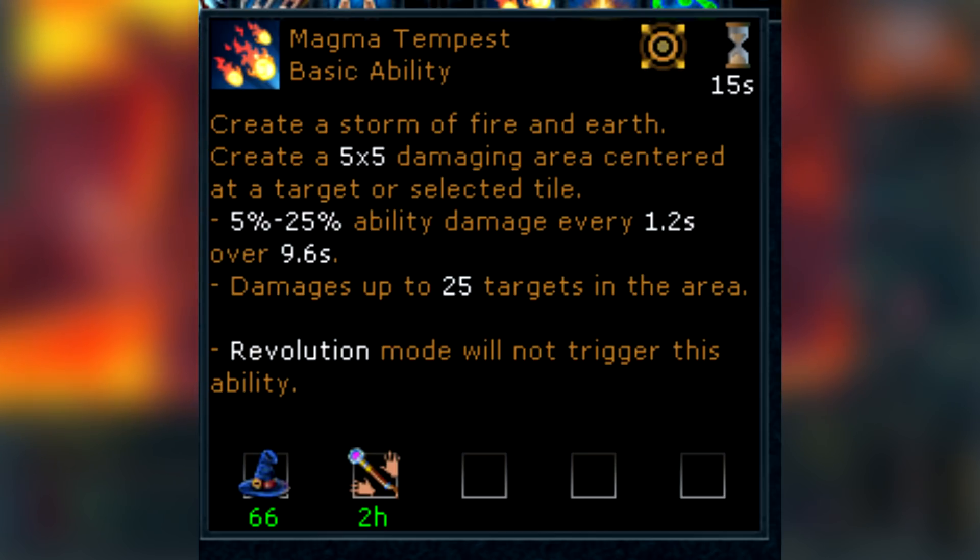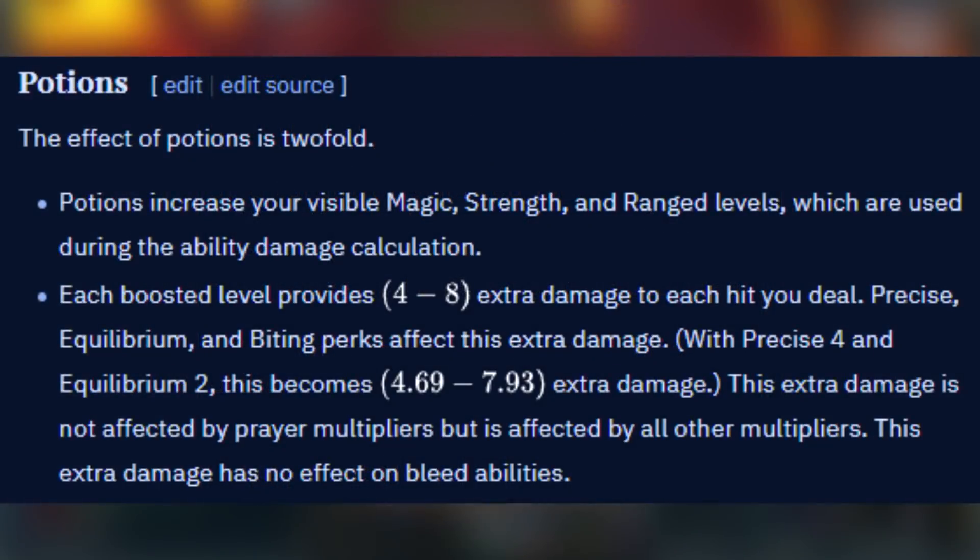The damage formula has a secret little addition to it for non-bleed abilities. For every boosted level that you have, you get 4-8 extra damage, which normally is pretty inconsequential as all non-bleed abilities hit pretty high, but this one hits particularly low. With our +21 stats from Elder Overloads, we're getting about an extra 100 more per hit from just the potion boost, making it even more damaging.